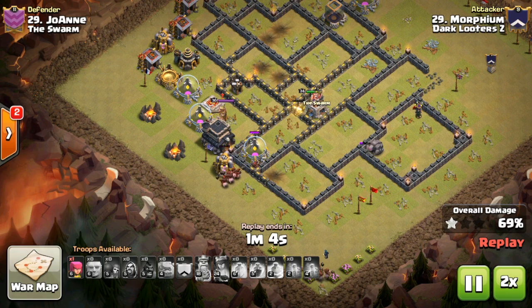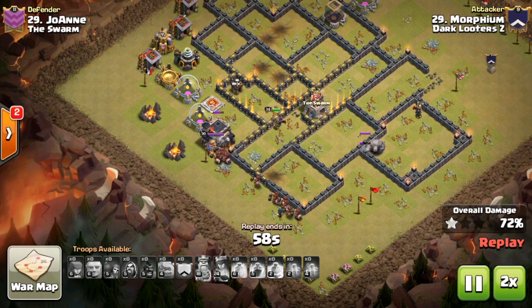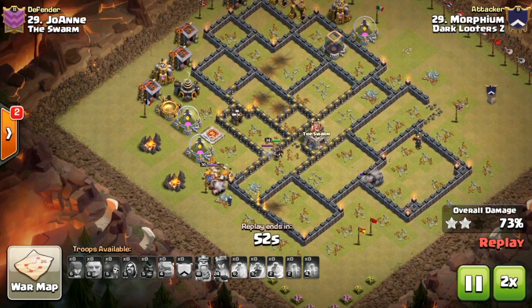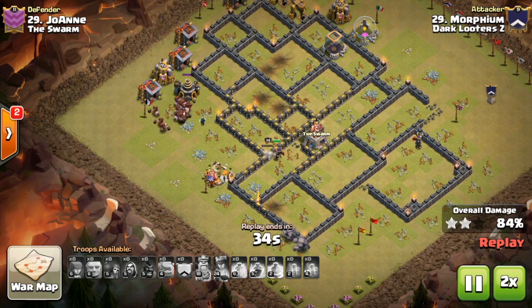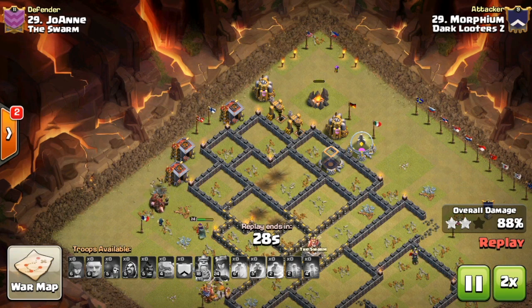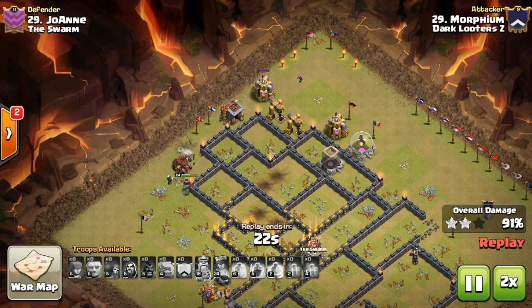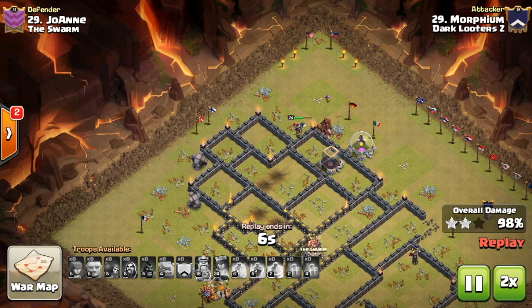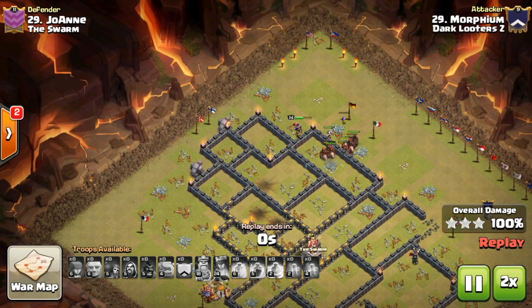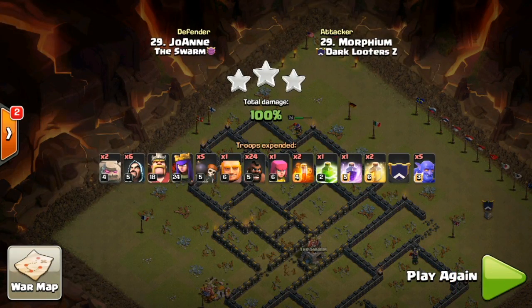Hawks are certainly very strong right now — I don't want to say overpowered yet, maybe base design will catch up, but right now I definitely recommend hawks for Town Hall 9. We saw a lot of hawk riders in this clan war, a lot of Stoned and Shattered Hobo attacks, so hawks are definitely very dominant. Morpheum wraps up the three star nicely here, and their clan had no low bases — everything was pretty much maxed out.